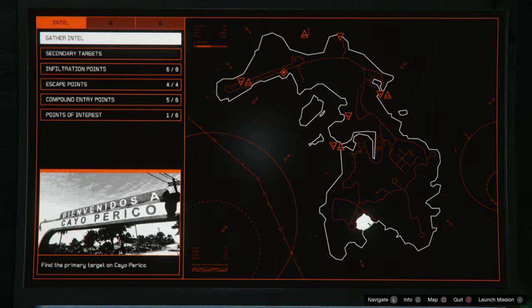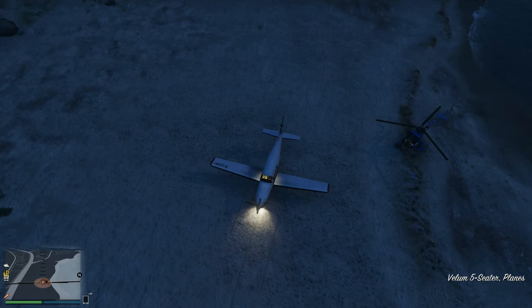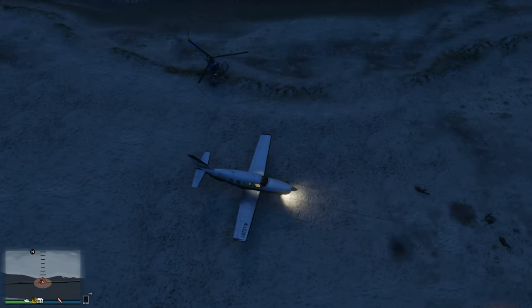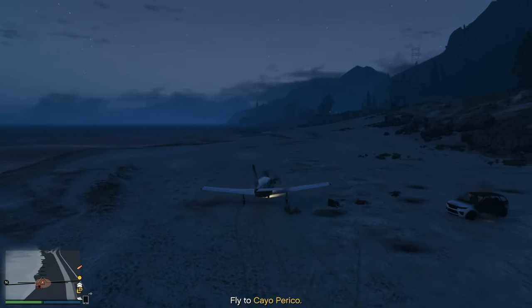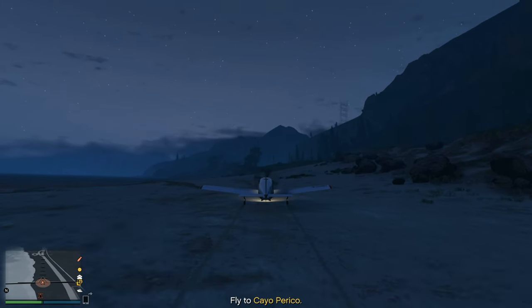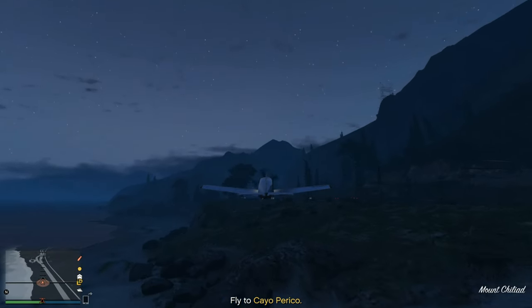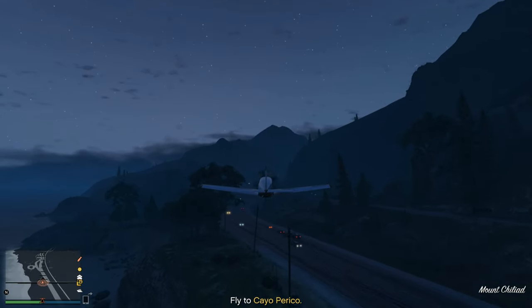Head on over to the Heist Prep setup table. Once you're there, go ahead and start the Gathering Intel mission. It'll say go to some beach to get inside a plane — pretty much just go to the beach and get in the plane. You should be able to just shoot missiles at every single target there. If you don't want to do that, take the safe route: if you're in a helicopter, just crash into the area and chop up every single enemy with the propeller blades. Then fly the Vellum all the way to the waypoint.